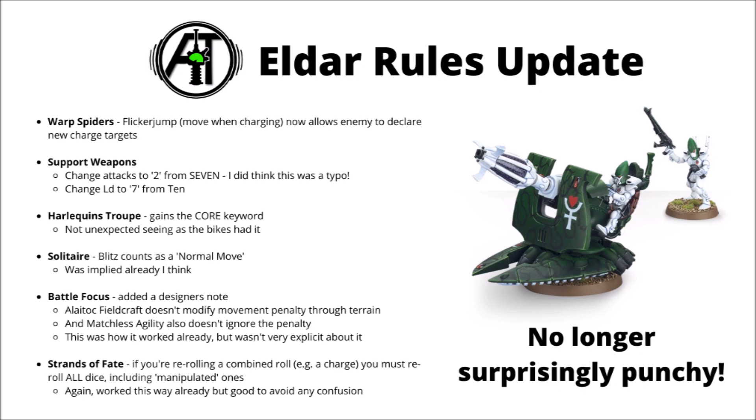Next up, the Harlequins Troupe gains the Core keyword — a blatant omission when the datasheet came out, particularly given the Skyweavers bikes had it. It would be very strange for the only troops choice of the faction not to gain Core when a lot of their abilities key off it, and I suspect the vast majority of people were playing the troops as having Core as it was clearly what was intended. I have a feeling that Harlequin Troops aren't going to be quite as strong as they were when the Codex dropped after this balanced dataslate.